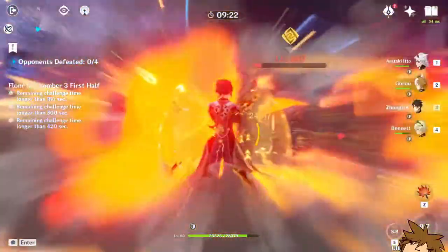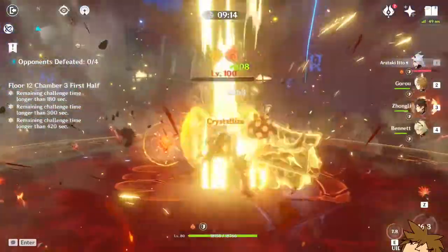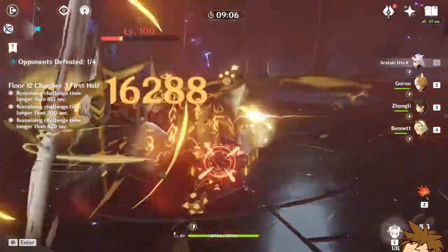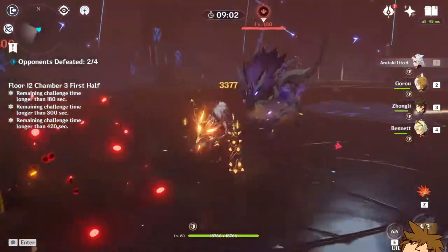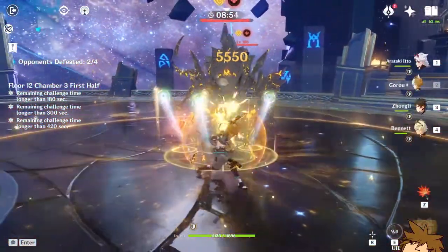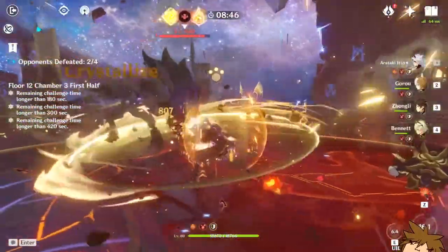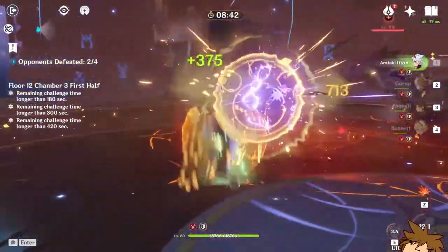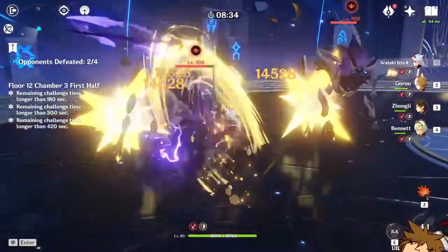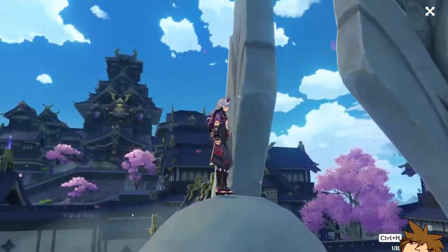All in all, I really enjoy Arataki Itto as a character, but he feels a little lackluster without his elemental burst — he really shouldn't be on the field otherwise. The only time you'd keep him on field without his burst is to throw Ushi out, deal that 500-600 damage, and switch quickly. Other than that, the rotation is: use elemental burst, finish it, switch to Zhongli, Gorou, Bennett, or Raiden Shogun to generate energy particles, then cycle back to Itto to run his ultimate again.